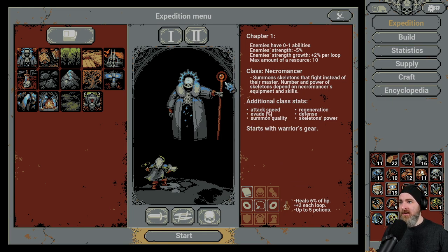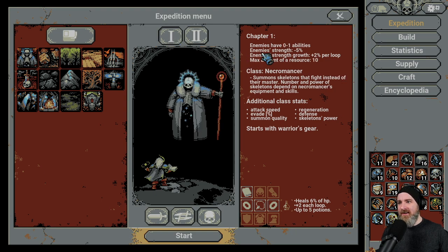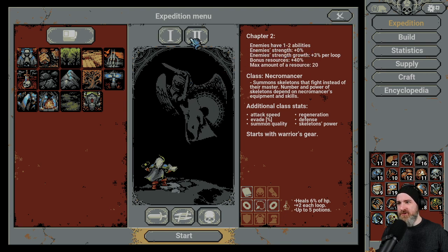This is also the screen where you can switch between chapters. Chapter one: enemies have zero to one abilities, enemy strength minus five percent. Chapter two changes back to a more natural state. So we get levels that increase in difficulty, and during those levels the game obviously gets harder as you progress. On top of that, you have different sorts of cards to use and different character classes. The number of permutations here is unbelievably massive, and I can see myself playing this game for a very, very long time.